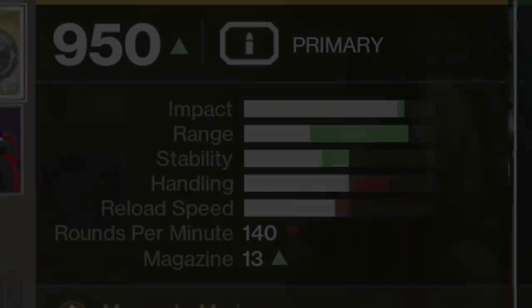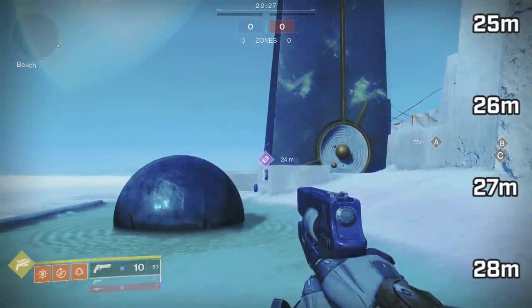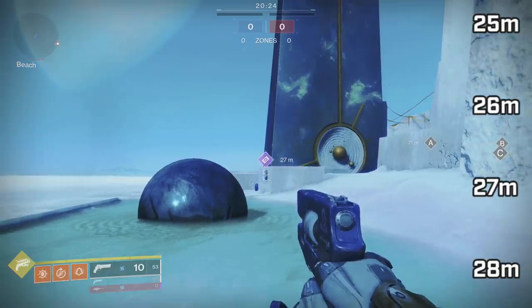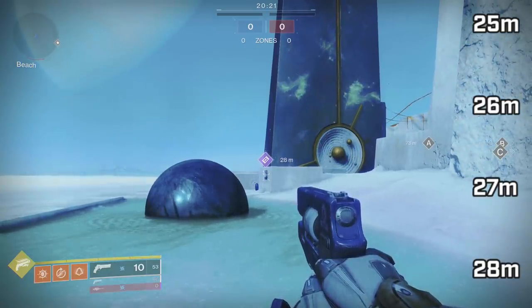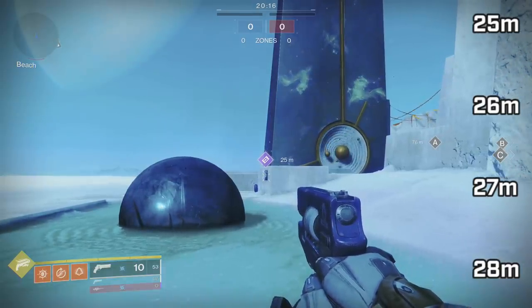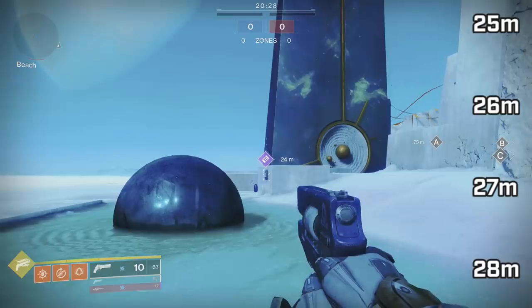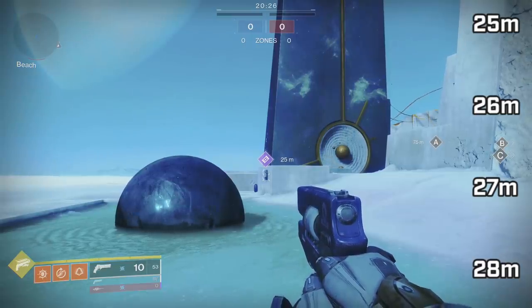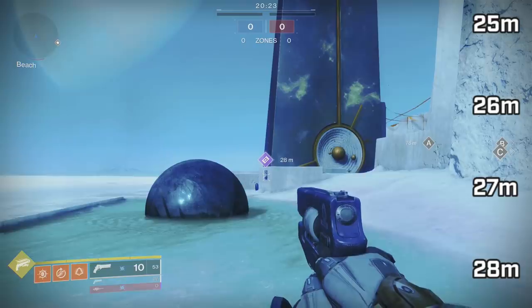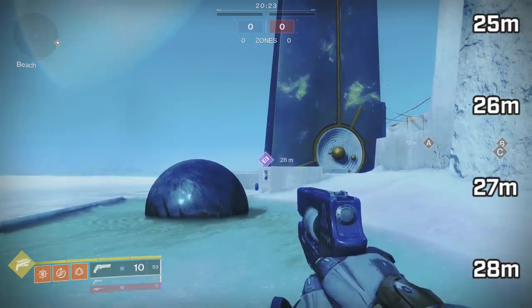Compare them in-game. The green hand cannon with a 35 range stat versus Ace — all that space in between, you're trying to gain from 25 meters to 28 meters. Every hand cannon you use, on a base statistical level, from base range to barrels to magazine to masterwork — from your Trust to your Loud Lullaby to your Ace to your Spare Rations — they all start their fall-off at 25 meters and go up to 28. This distance brings up some questions.